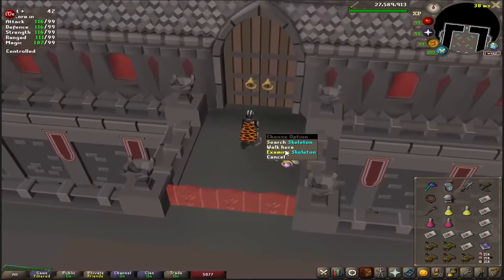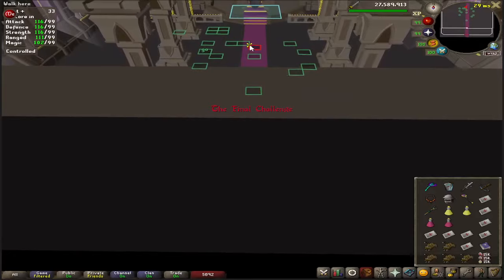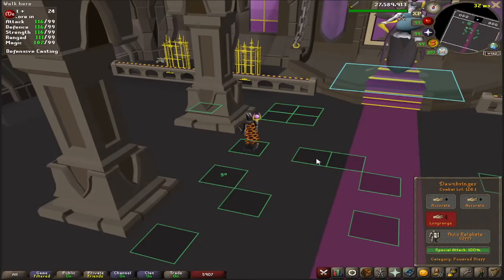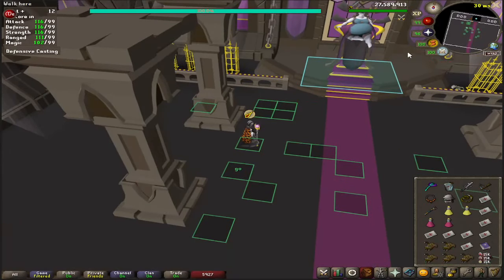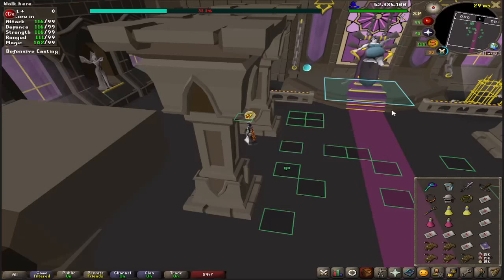The last room is Verzik. Make sure you pick up the staff. The first part of Verzik is incredibly easy. Put on the staff, turn on the special attack, be on long range, put on your mage prayer. Once you start the boss, you're going to spec her twice and then stand behind a pillar. If you're really new, you might as well just do that.